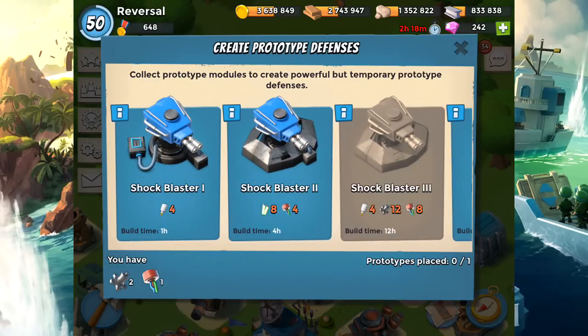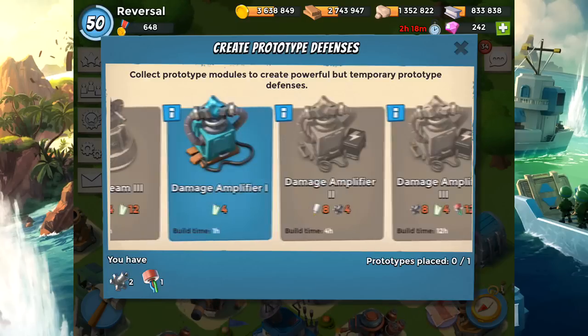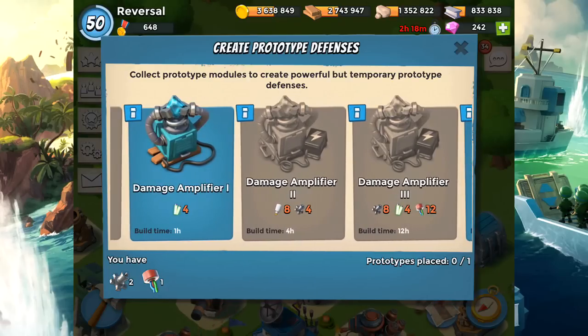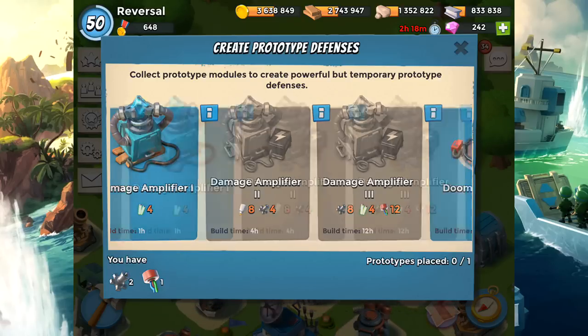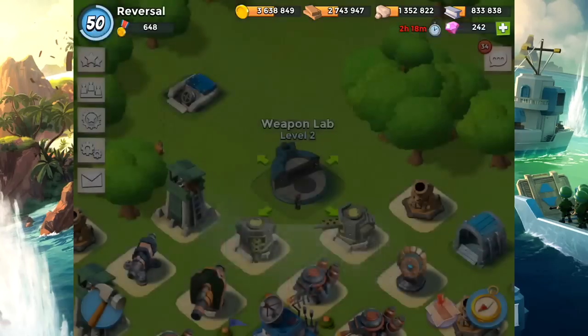Quick recap: if you want to stun opponents like Heavies or Zukas so they can't move, and you essentially want another Shock Launcher, go for the Shock Blaster. If you want something that hits everything in range — kind of like a brother to the Rocket Launcher — go for the Laser Beam. If you want all-around more damage and your base revolves around having lots of defenses nearby, go for the Damage Amplifier. And if you want something that kills everything in one hit but takes a while to reload, go for the Doom Cannon.